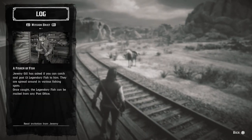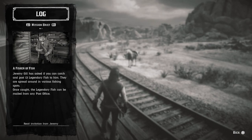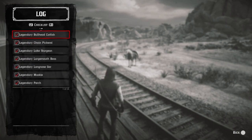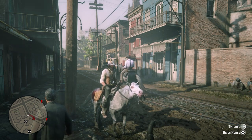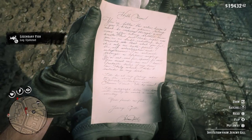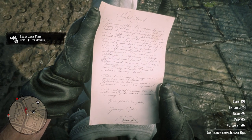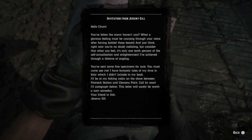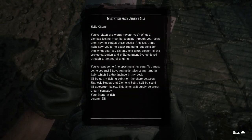After you guys catch all these fish, what you're going to want to do is mail every single one of the fish to the post office. After you mail your last fish, you will receive a letter from Jeremy Gill — the guy who gave you the actual fishing map in the beginning of the game. You're going to want to receive that letter, then open up your satchel and actually open up the invitation.